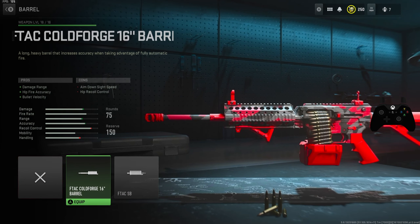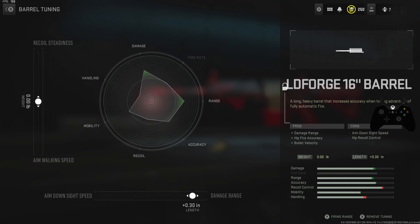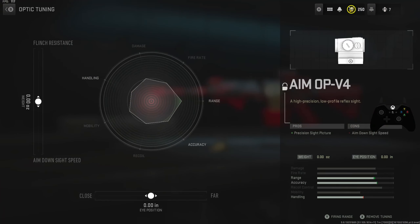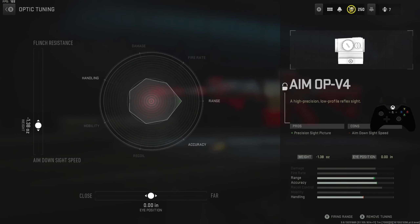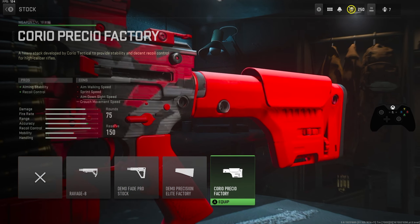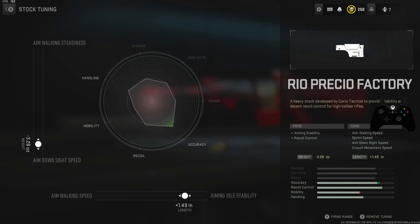For our barrel we had the F-TAC 16-inch barrel with our tunes set to damage range and recoil steadiness. For our optic you can really use any optic you want, but for the video I did use the AIM OPV4 with stuff set to close and ADS speed. For our last attachment we were using the Choreo Precio factory stock with aiming idle stability and ADS speed as well.